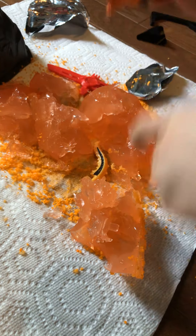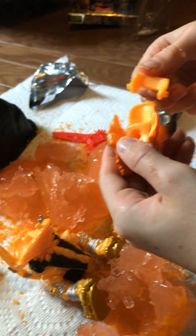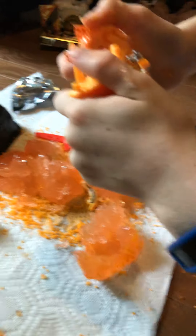Oh yeah, his bottom jaw. I forgot how this goes, let me take the head off. There we go, head is back on! Now I have Scorch-a-saur brothers, or boy and girl, or sisters — who knows.